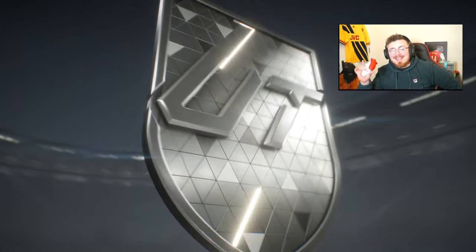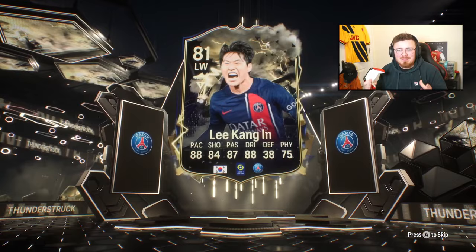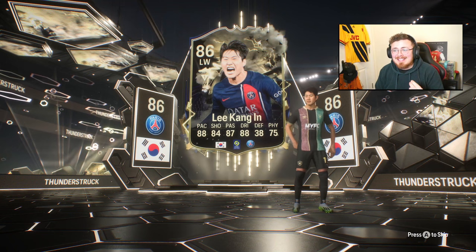Possibly the last Thunderstruck SBC we're going to see is the PSG boy Lee Kang In. He actually has an evolution that's pretty stacked. Can't remember exactly what evolution path you need to do to get there, but it was quite popular and that was based around his Team of the Week. We've now got an 86-rated card and it looks pretty decent — and he's very, very cheap.